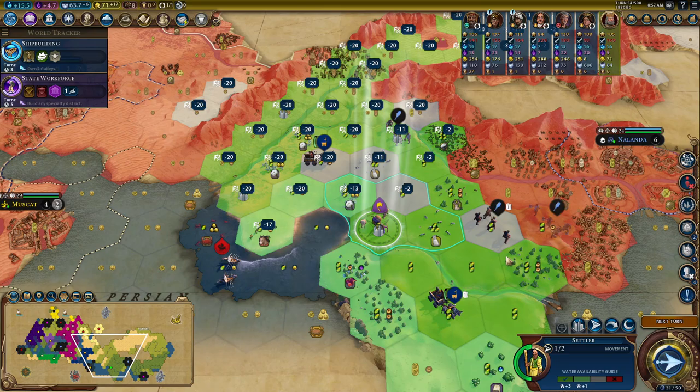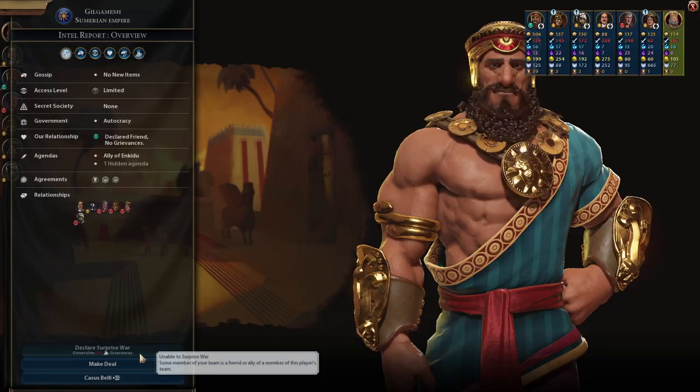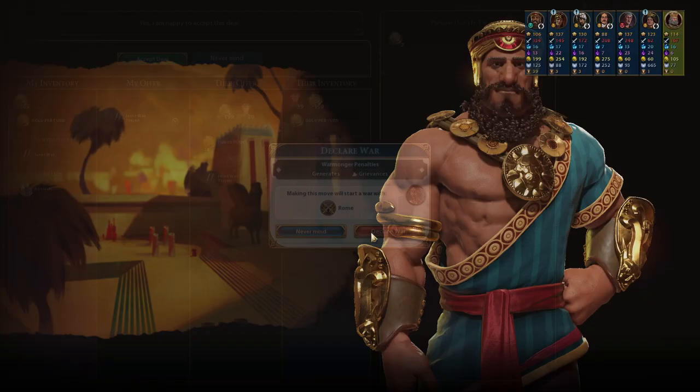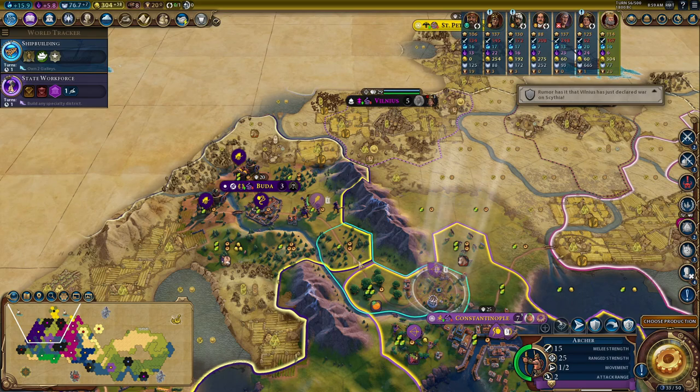My Indian city is here — new settlement, new wonders. I even get a nice holy site here. Gilgamesh, how do you feel about a joint war with Trajan? Oh yes! This is why Gilgamesh is my friend — he's just a beaming ball of sunshine and I love him utterly. Now this is an opportunity to actually stick a couple of units into Crusade territory in Rome and just see if I can shoot something. My trader has popped back in which is good — I can now get some luxuries into my capital.